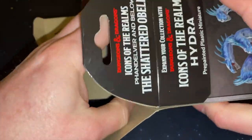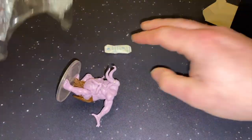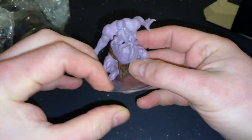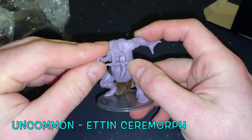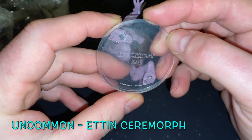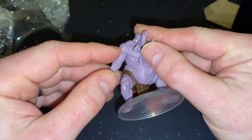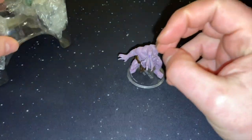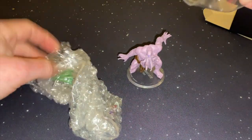So, four figures pre-painted. Let's see what we get. We've got this big chap here — it's something Mind Flayer related. It is going to be an Intellect Devourer Ceremorphic, an Etienne that has been infected by the Flayers. And then what else have we got? I believe that might be an Uncommon.